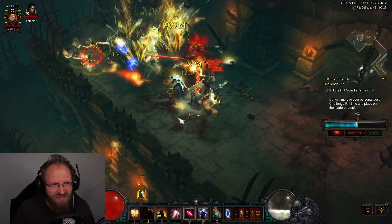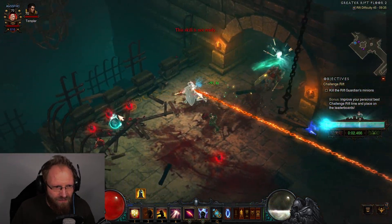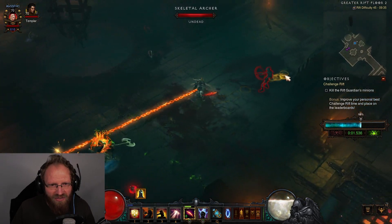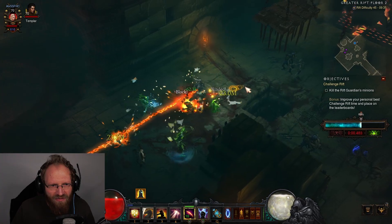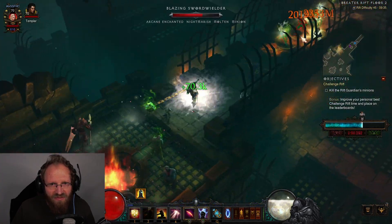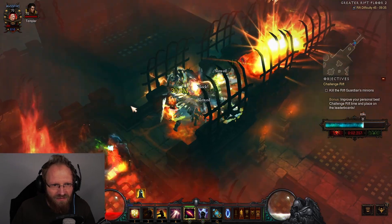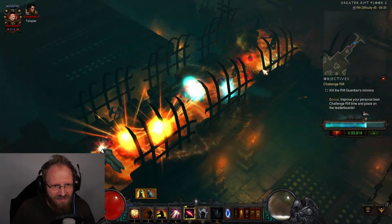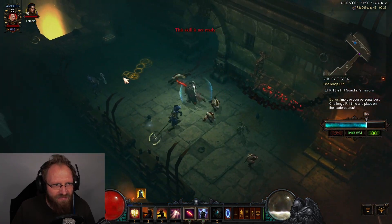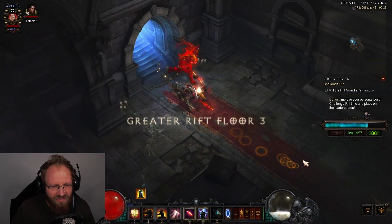I reload my resources — my Wrath bar is more or less full. For this next pack I want to attack from range, otherwise we have problems with the Molten affix. You can also save your horse for this one, but this time I couldn't.